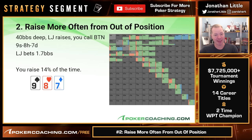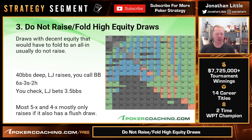In position we're going to raise less often — not too much less, but less often. We're raising more often in this scenario because we're going to have more of the straights and pair-plus-draw combinations here than the initial raiser, since they probably don't have stuff like eight-six suited that makes two pairs.